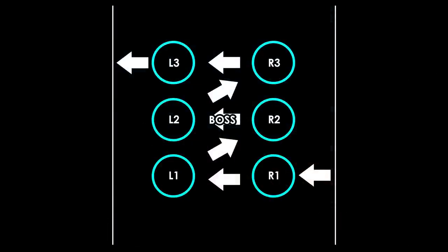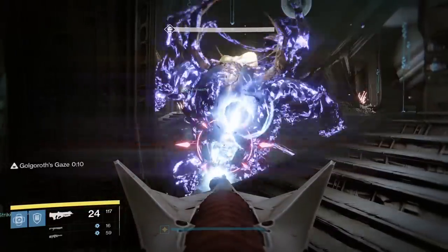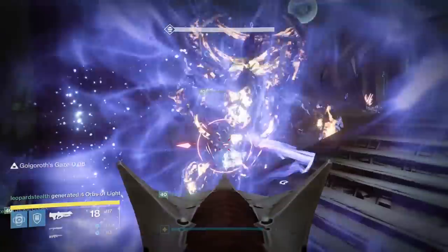My team usually likes to start with the first right orb closest to the entrance, called R1, then goes to the first left orb L1, the second right orb R2, and so on. For the very first orb, everyone should shoot it as the tanks prepare the boss for taunting. Once taunted, everyone should jump down into the lower area and start damaging the boss. Golgoroth's crit spot is his stomach.